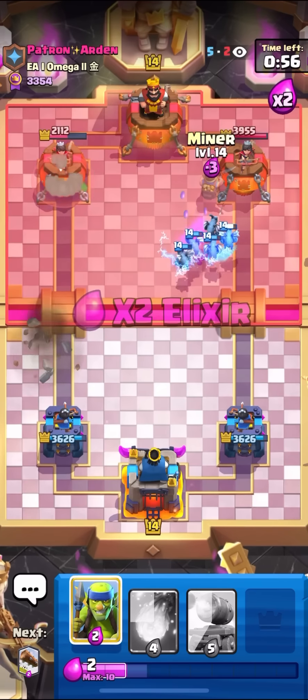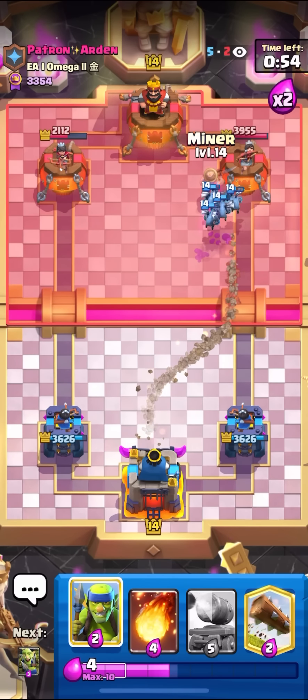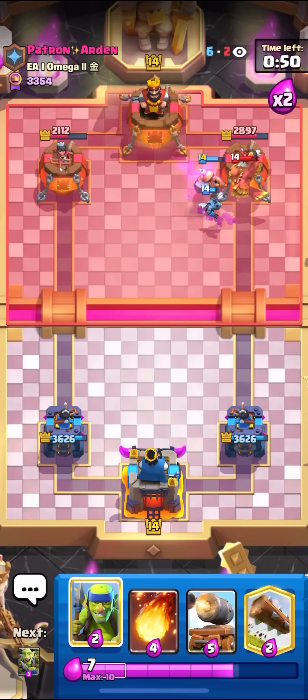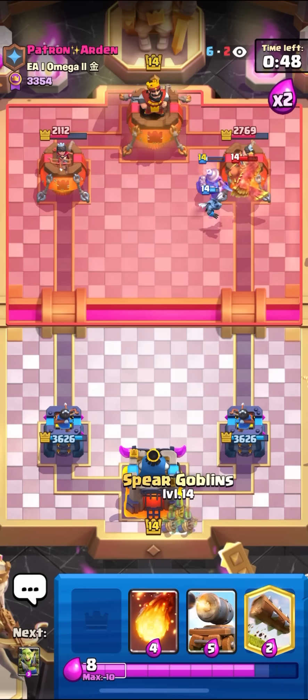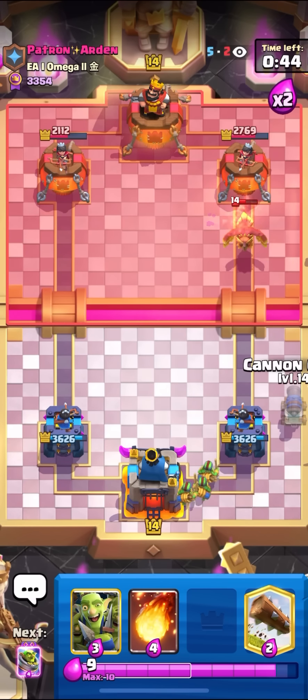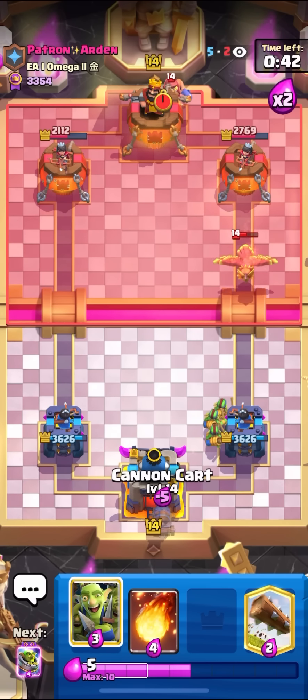I'll go for the Miner to force him to waste his Fireball or something. He goes for the Phoenix — that's still good. I get a ton of damage and pretty much kill the Phoenix — that's perfect. I'll just cycle my Spear Goblins in the back. I'll go for my Cannon Cart.